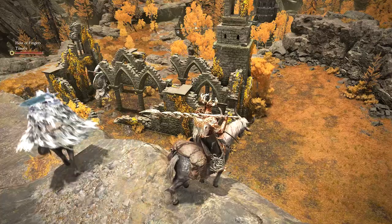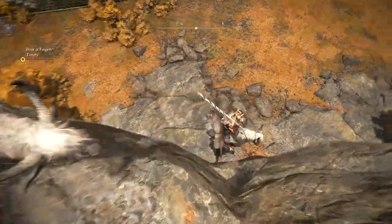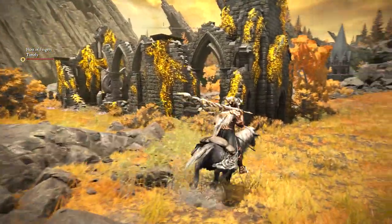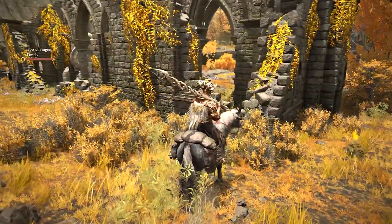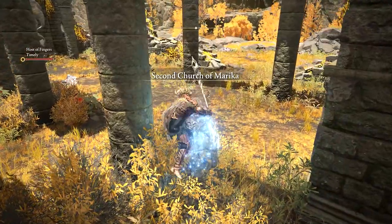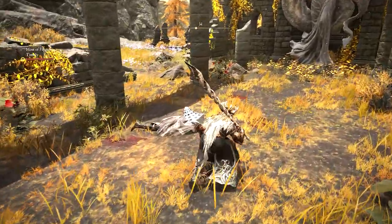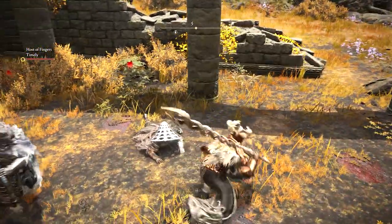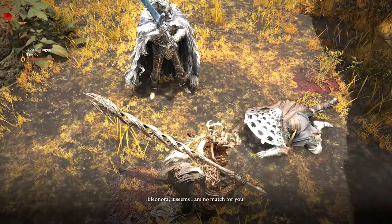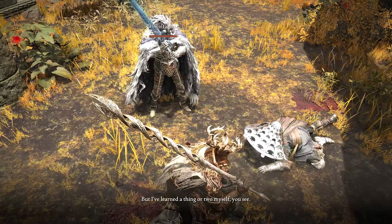How did I get down? I think you can just make that — this looks survivable. Made my gut tense up but I'm good. Hello! Second Church of Ma— oh, our buddy's here. He looks like he's dying. Eleonora. It seems I am no match for you, but I've learned a thing or two myself. You see? I've sliced the finger off.